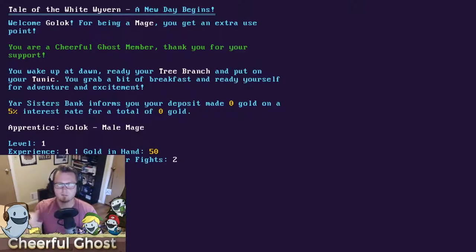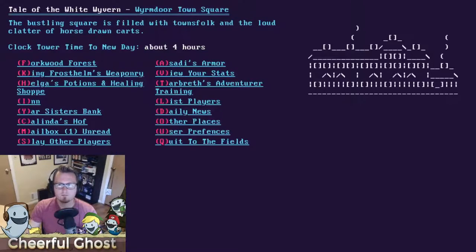As a male mage, your family back in old fight harm taught you the secrets to ancient raw power — what you lack in strength you make up for with your magical prowess. The game has two game days per regular day, turning over at noon Pacific and midnight Pacific time. You get new forest fights per day, and if you were dead you come back to life. I start as a level one mage with 25 forest fights and two player fights.